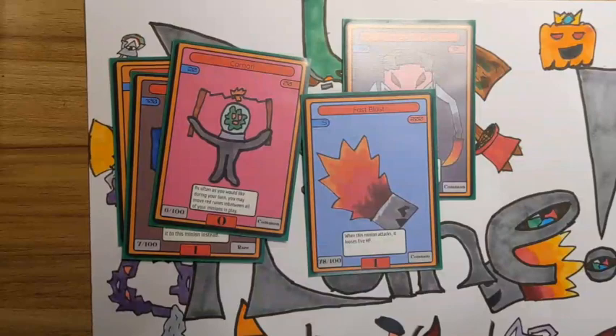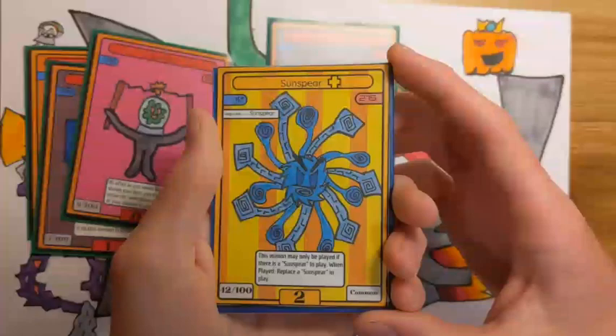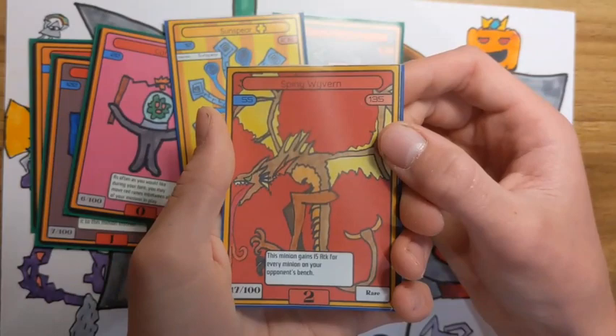Now on to the set two cards. Sunspear Plus, obviously — it's an upgrade to Sunspear, and it does the same thing except it doesn't have to discard, so you don't even need any other cards. You could also use Spiny Wyvern — it gains attack for every minion on your opponent's bench. Pretty powerful.